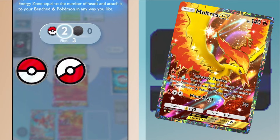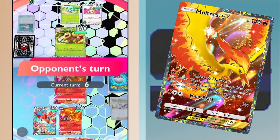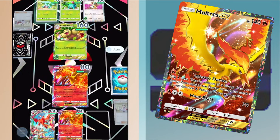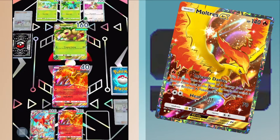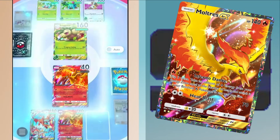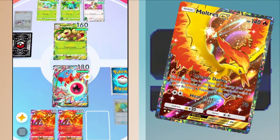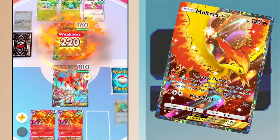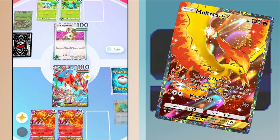The problem is Charizard EX also discards energy when it uses its attack, and it needs a lot of energy to get the attack off. You'll see a similar but weaker version in Centiskorch, which does 130 damage for 4 energy, discarding an energy after you use it. A lot of Fire Pokemon have you discard energy because the idea is you do an ultimate burst attack but then you're a little weaker. So how can we enable Charizard to do maximum damage? We need a different theme maker. While Blaine is the magnifying glass that turns power into attack quickly, Moltres EX is the magnifying glass for ultimate damage — helping us get quick energy onto Fire Pokemon like Charizard EX.